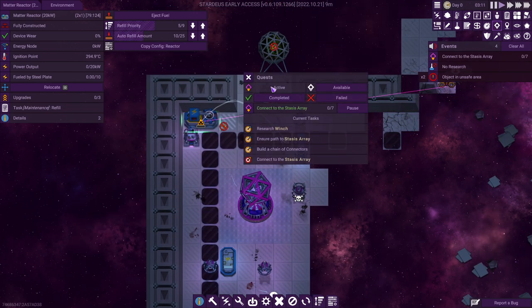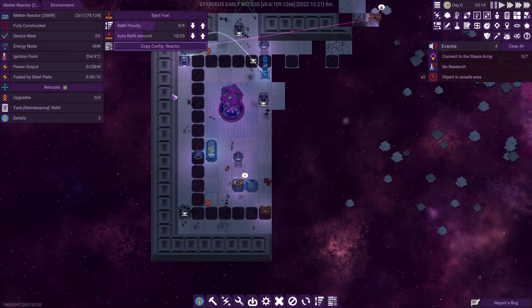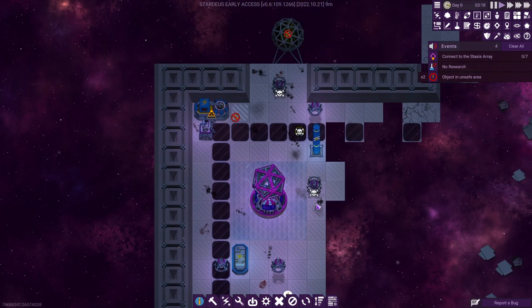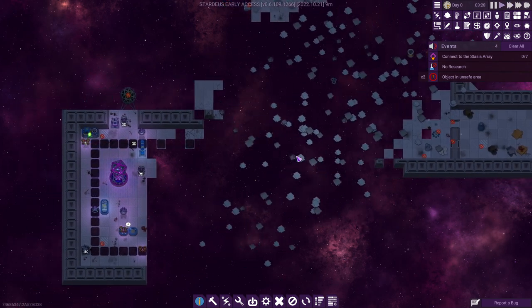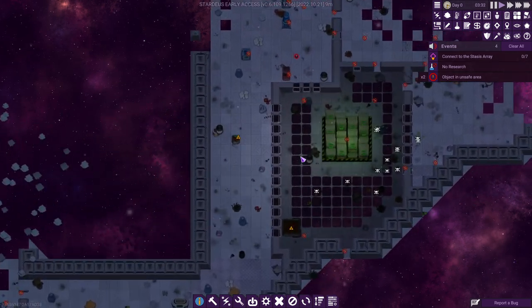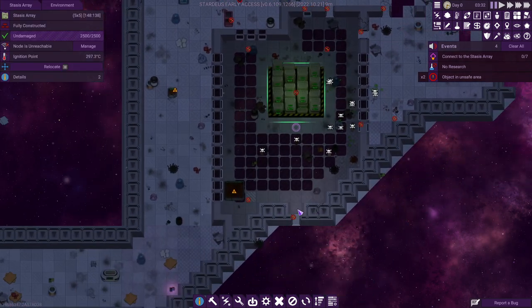Our next quest is going to be to connect ourselves to the stasis array. We now have the very basics already set up: power generation, a feeding station for the robots, and connectors. The next thing we want to do is make this thing a ship again. To get anything done here, we'll require a connection to the stasis array.